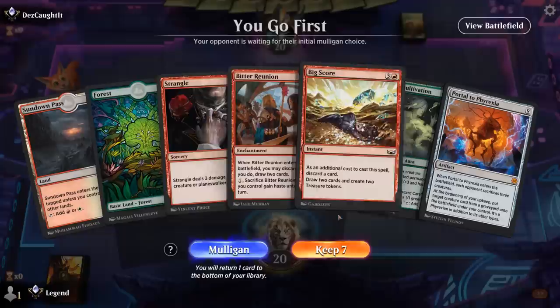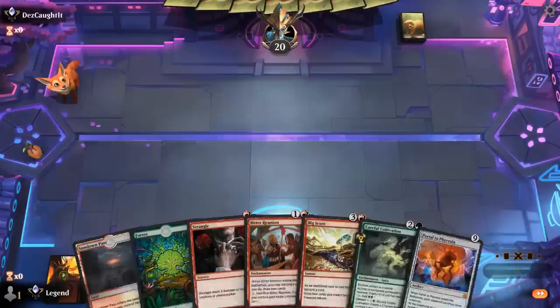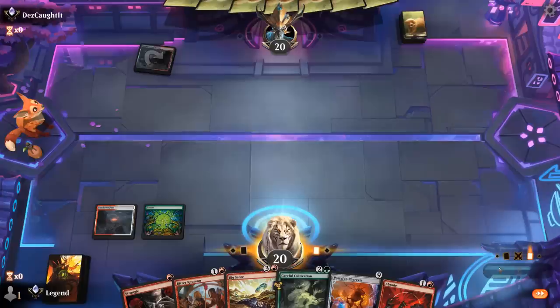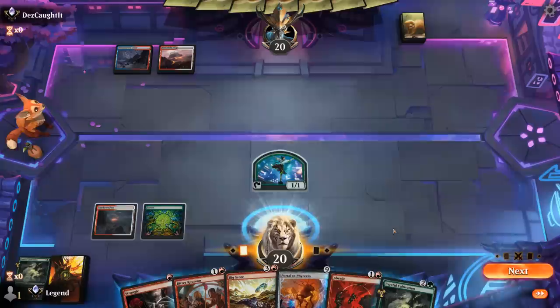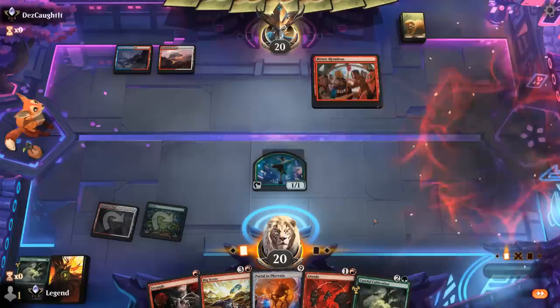Okay, we're on the play and our hand's missing a couple pieces, but turn two Cultivation could set up turn three Big Score, which could lead to turn four Transformation if all goes well. I don't mind discarding Portal to Phyrexia early on. Opponent is Blue-Red — they could kill our 1/1 Monk Token end of turn. We didn't hit our land drop, so maybe we go for Bitter Reunion and try to hit our land drop that way. I can still probably channel another Cultivation. Portal can go.